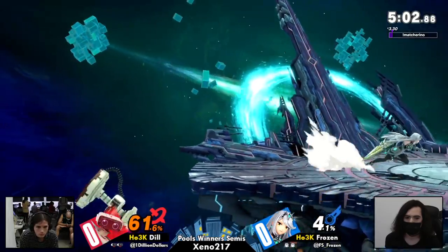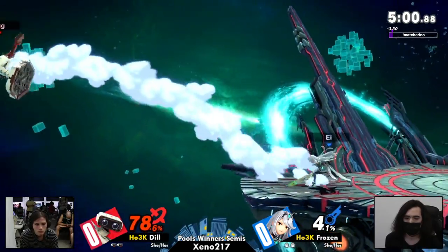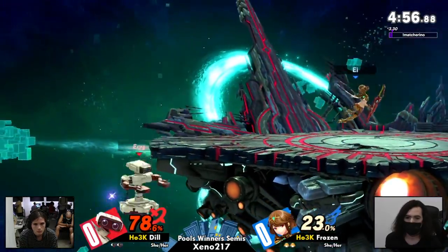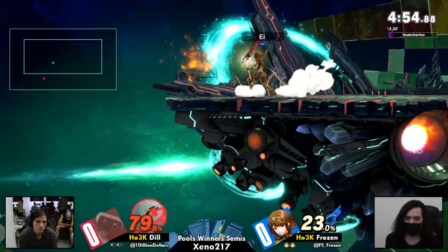Foresight coming in, going to dodge in place, able to get a punish with a jab. Mythra, once more at an edge guard situation, actually gets caught in the transition. I don't think there's any invincibility between the change of ages for me.